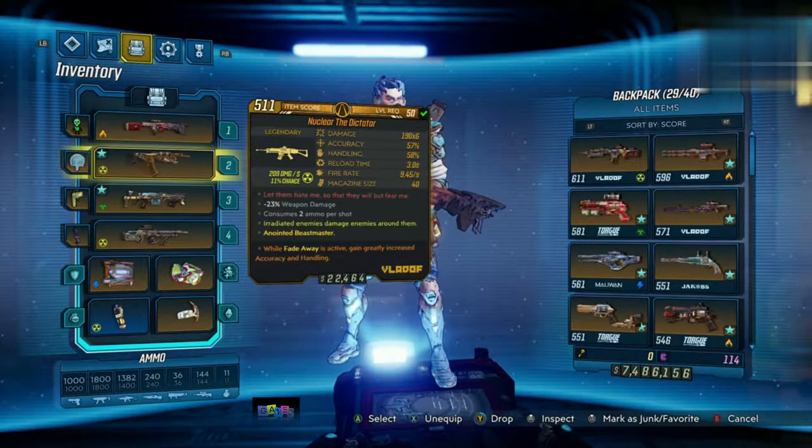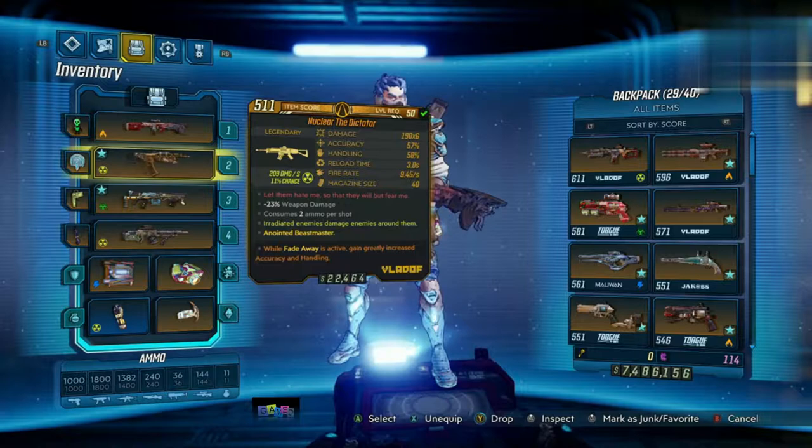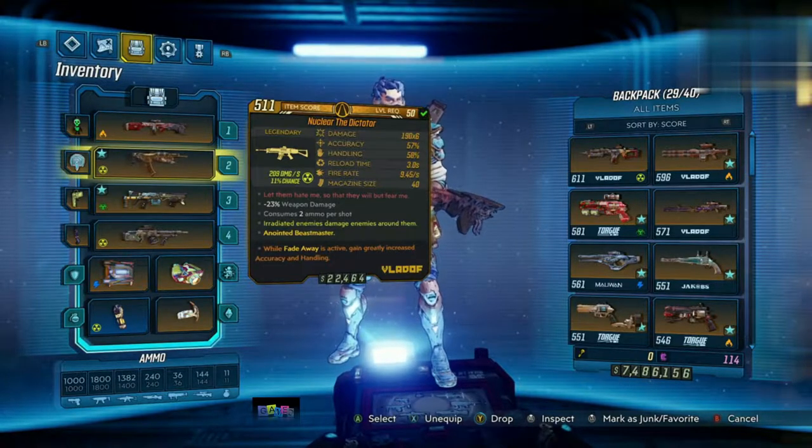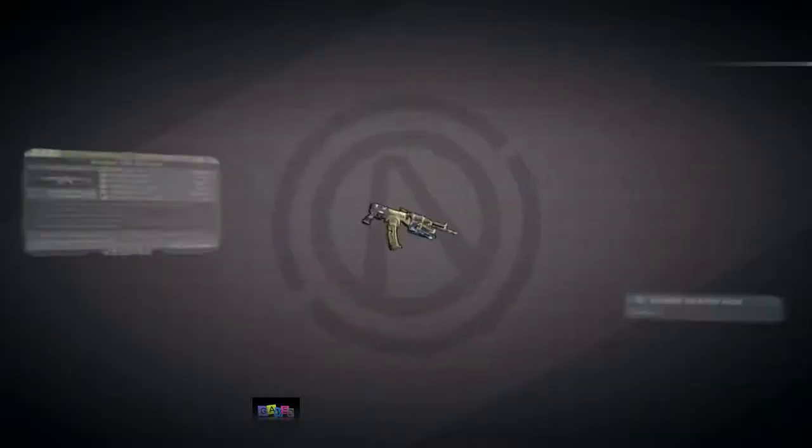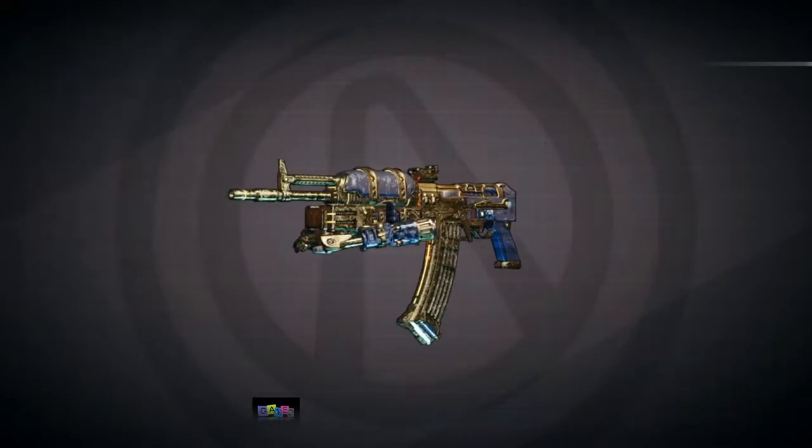The Nuclear Dictator — this is anointed for the Beastmaster, who is FL4K. As we can see, it does minus 20 weapon damage, consumes two ammo per shot, and while Fade Away is active you gain increased accuracy and handling. The weapon itself looks pretty amazing.